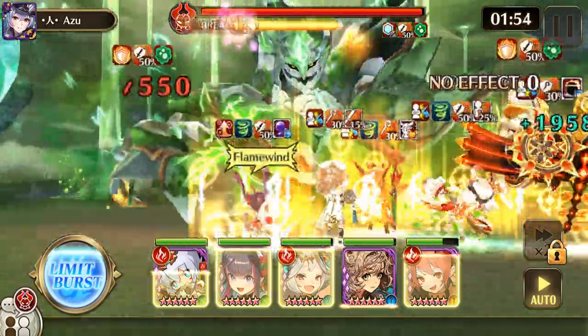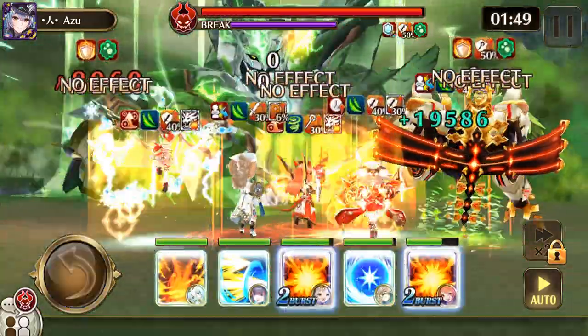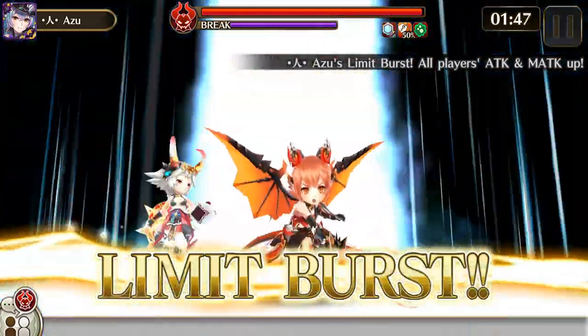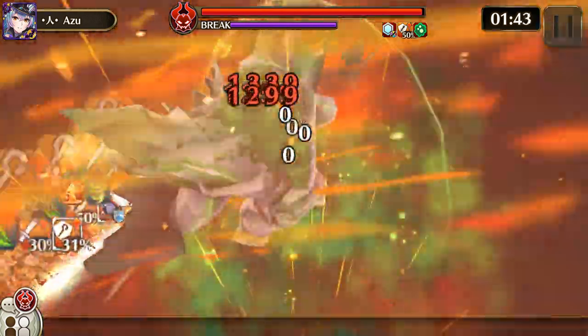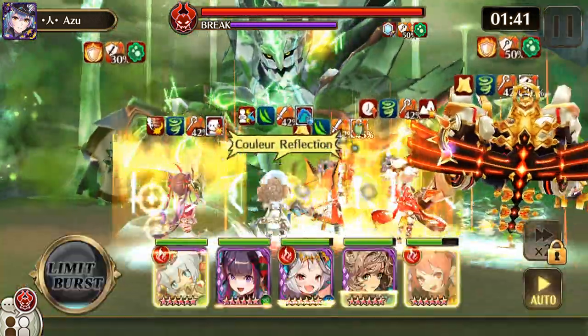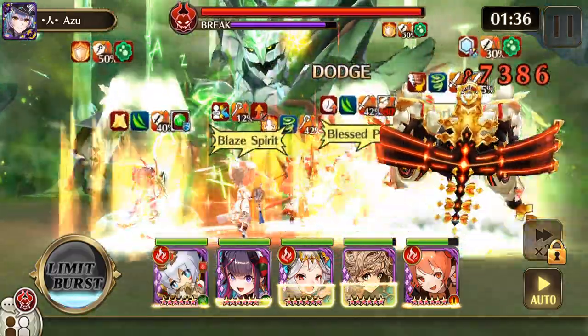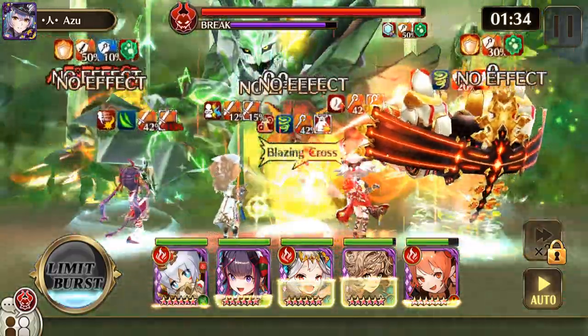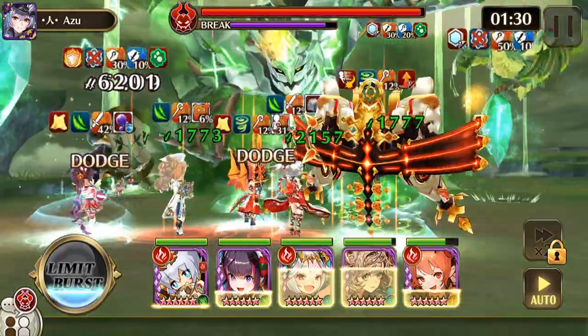As I was saying earlier about elements — definitely don't use anything that's not the element the EX is weak to. Always hit Hrungnir with fire. If you hit him with anything but fire and non-elemental damage, it should be counter-attacked.